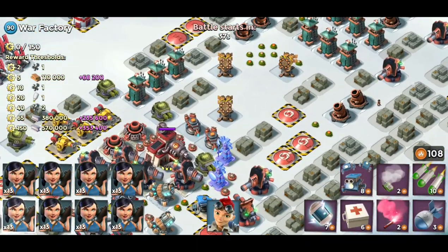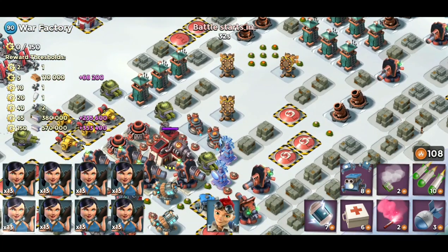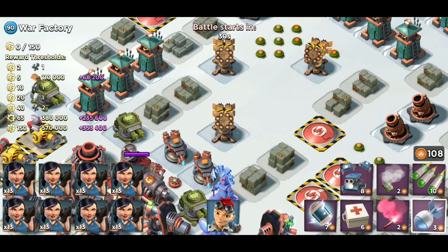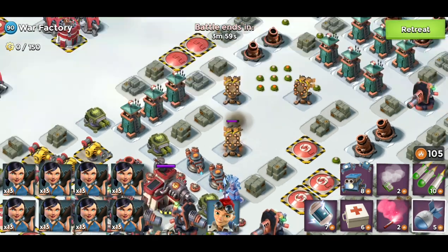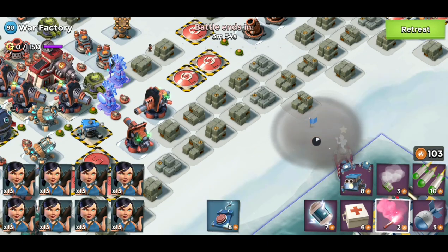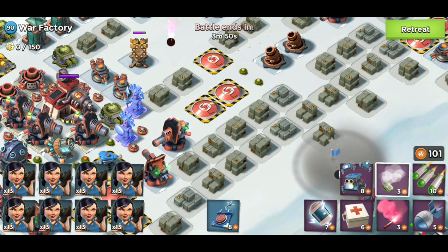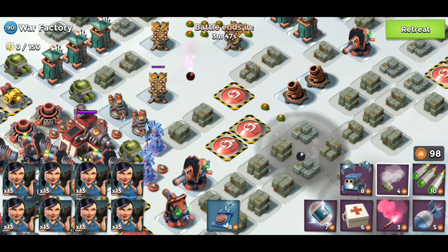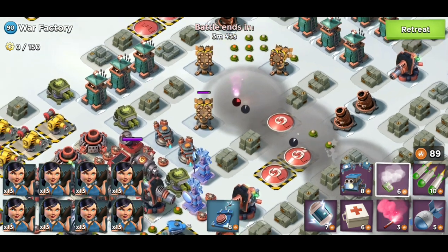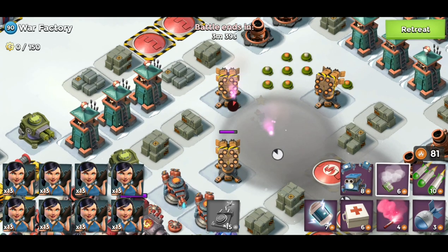First thing we're going to do is get rid of these three rocket launchers. There's quite a bit of damage hanging around so we can probably get away with double hacking them. I'm going to tag this one first, then drop a smoke for Sparky and flare up into the middle of the rocket launchers, smoking Sparky all the way there. I'll hack the back one first, then do a double on the other two to save the GBE.